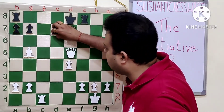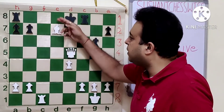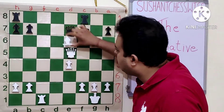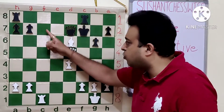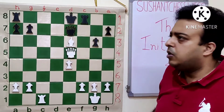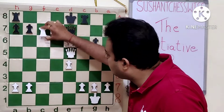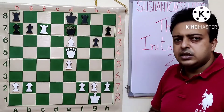So Qe7 is forced, Bd7, Kd7 allows Rc7, Kd8, Qe7 mates. So Kf7, Be6 check — again the same idea — Qe6 allows Rc7, winning for white. After Ke8, white can choose between Qb5 check, Kd8, Rd1, or the simple Rc7. White played Rc7 in the game, to which black resigned.